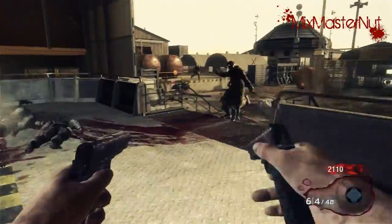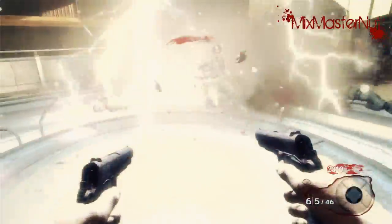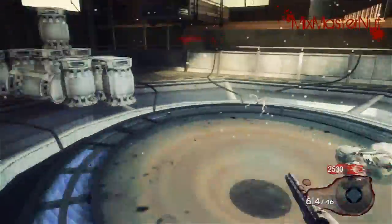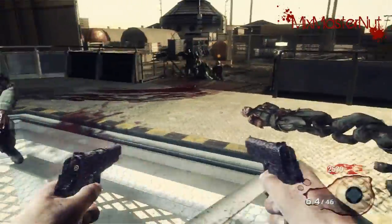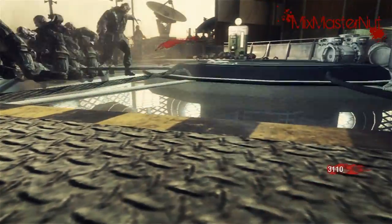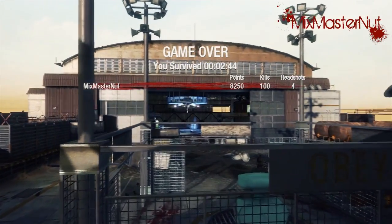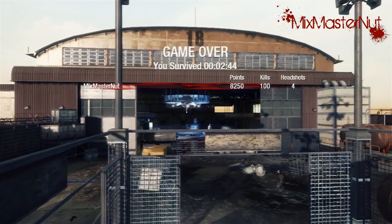I recommend you guys practice on No Man's Land getting fast pack-a-punch times because it will make you a better zombie slayer. These types of runs will make a man out of you — this is like the zombie version of the X-Men war room. Here's where I made a mistake: I was a little bit damaged and shot off both shots. But whatever, it's just a practice run. There we go — 100 kills without even getting my pack-a-punch. Hope you guys enjoyed. Remember, only you can prevent zombie outbreaks — this is MixMasterNut and I'm out, peace.